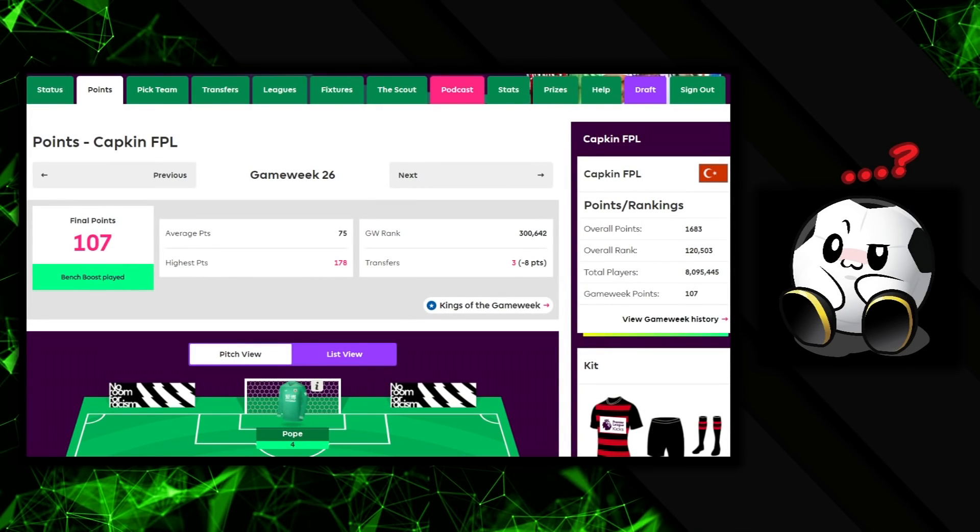Hello ladies and gentlemen, welcome back to Fantasy Football. In today's video I'm going to be looking at my team setup for Double Gameweek 27, but before that let's have a quick look at Gameweek 26. As you can see, 107 points — I activated the bench boost, minus eight hit, so that's 99 points above the average of 75. The top 10k is around 82, so really happy with that. Overall rank went from 170,000 to 120,000.